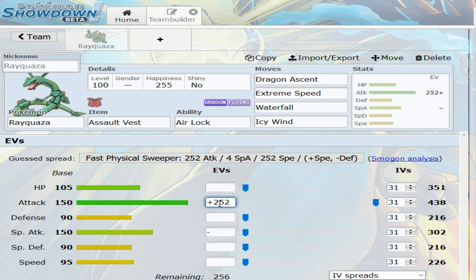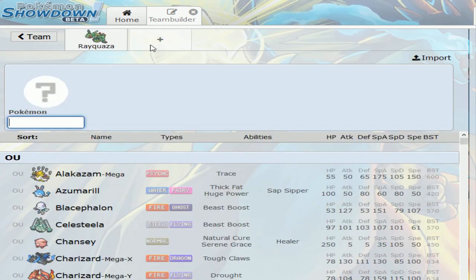I'll max out the Attack. I wonder what kind of spread people usually run on Assault Vest Rayquaza. I'll go with 196 HP — I just noticed Rayquaza has 105 HP. Then 60 Speed, and with Icy Wind that should help it out. I mean, do people invest in Rayquaza's Special Defense? You already have the Assault Vest so why would you waste EVs in Special Defense?